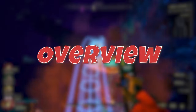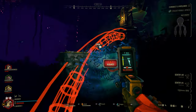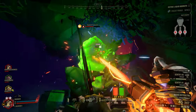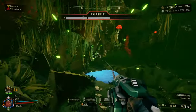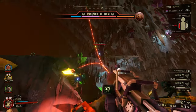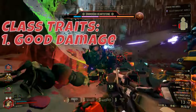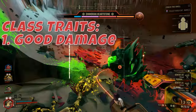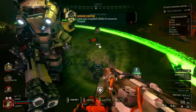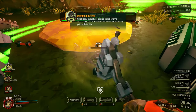So you want to play Engineer. Well that's great to hear because the Engineer is my personal favorite class, so you made a good choice. The Engineer complements the other classes very well. The Scout has mobility, the Gunner has firepower, the Driller has utility, and the Engineer rounds out the team composition by being great at playing defensively. If you like playing a more support style role and setting up a foothold on your missions for your team to hunker down in, then the Engineer is the class for you.